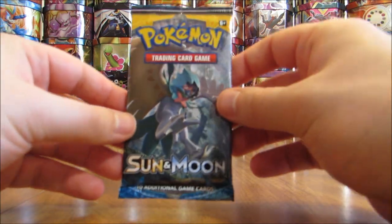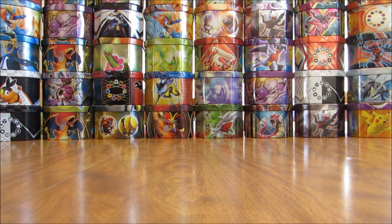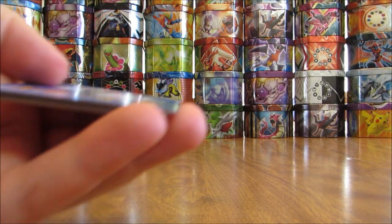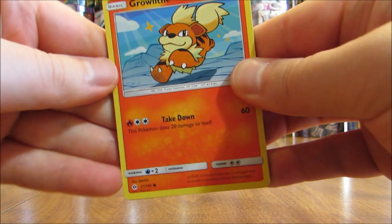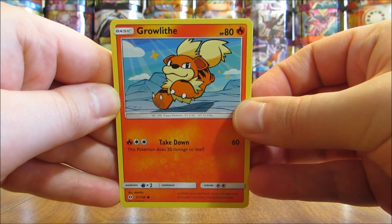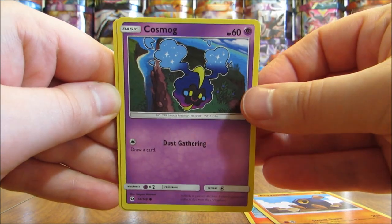Next pack here — Decidueye on the cover, stage 2 evolution of Rowlet. This pack starts with a Growlithe, Roggenrola, Cosmog, Litten, Psyduck, Metal type energy, Granbull, Metapod, Lillie, and a reverse hollow of a Metapod — so two Metapods in this pack at uncommon rarity.